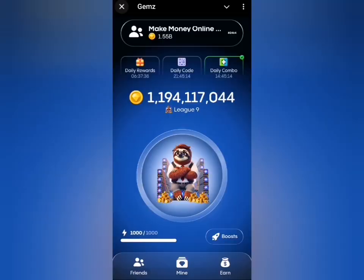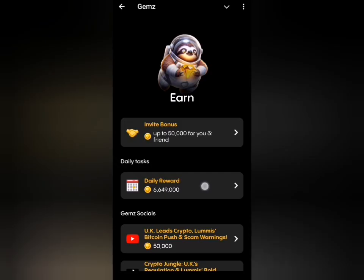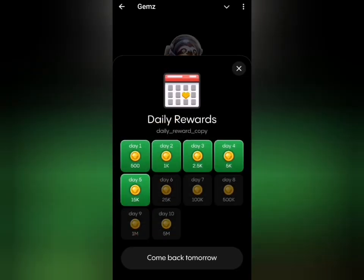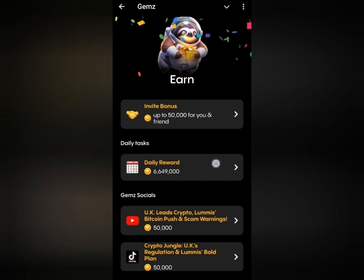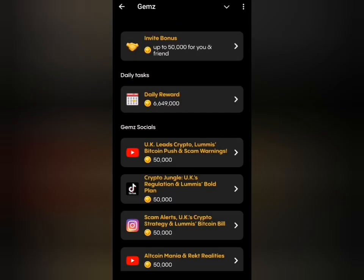We have our daily cipher code for today — I'll post that in a few hours, so stay tuned. When you head to the Earn tab, make sure you claim your daily rewards if you haven't already. If you've attended to any of the tasks there, make sure you claim your rewards for those as well. That's all on Gems Coin for today.